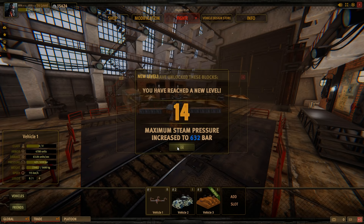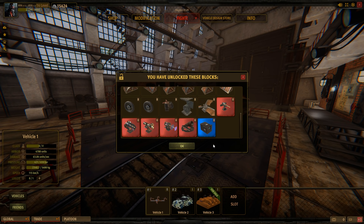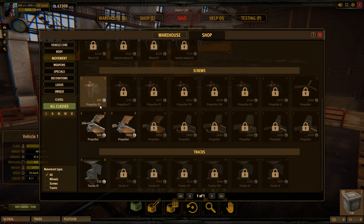Level 14 is unlocking lots and lots of stuff — a new crafting material, of course a new weapon, upgraded weapons and movement parts, and also this cabin vehicle core.